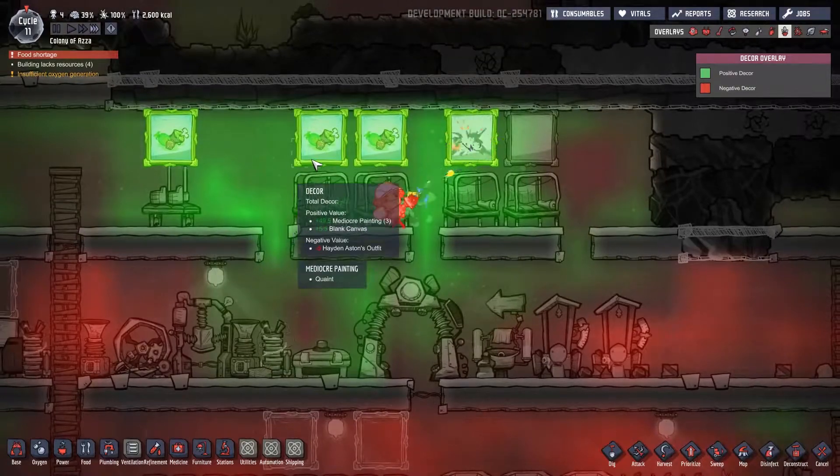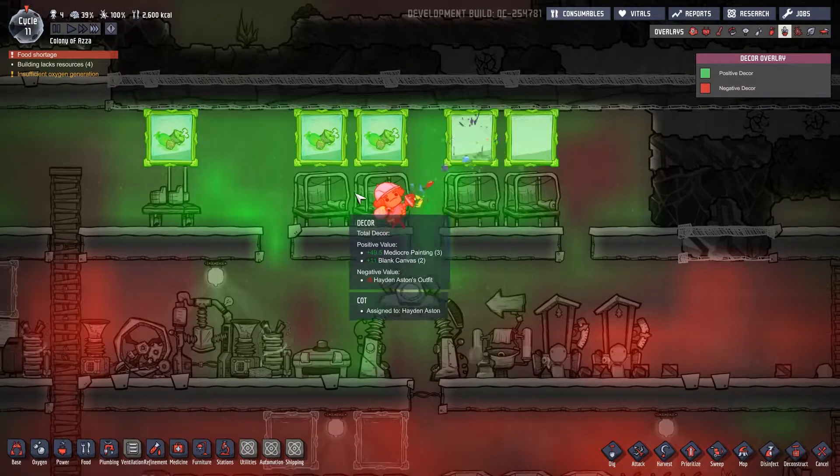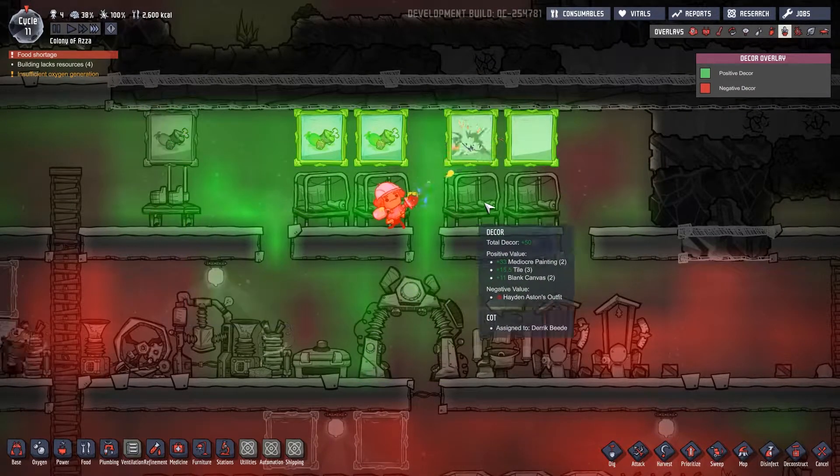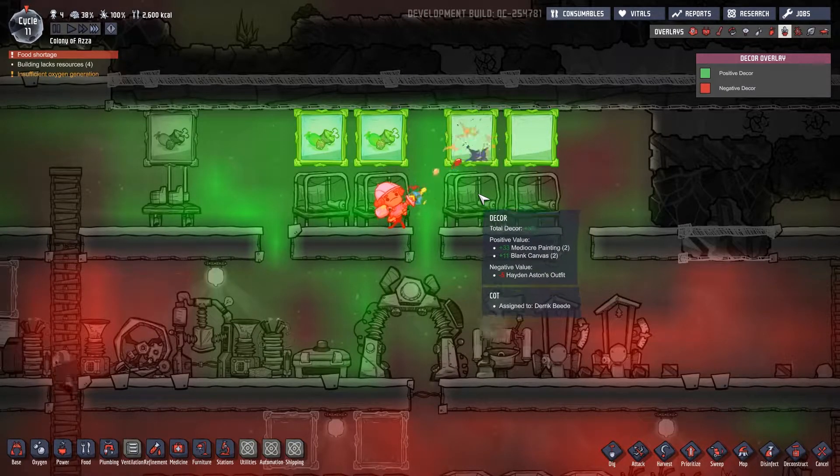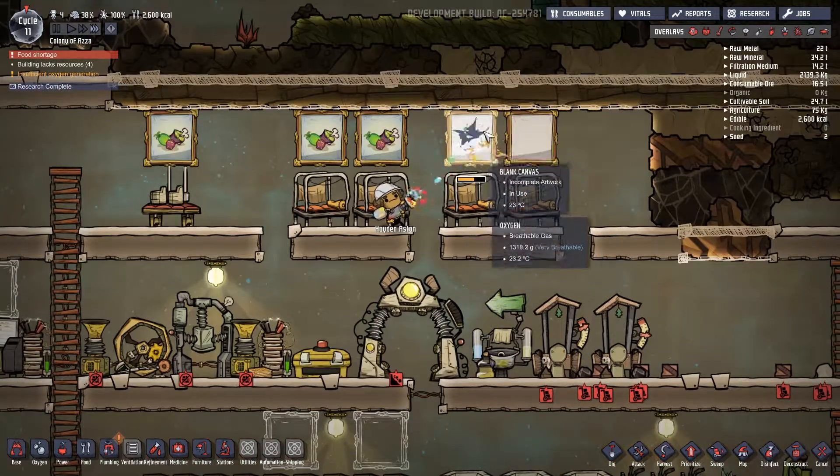You can see it's bright green up here — the total decor value is 50 here, 55 there, 45 over there. It's gone up pretty well. It's only 39 in one spot right now — we'll see what it looks like once that painting is done.